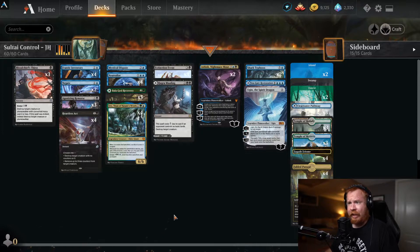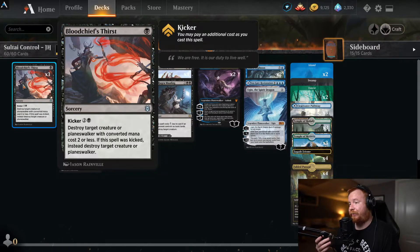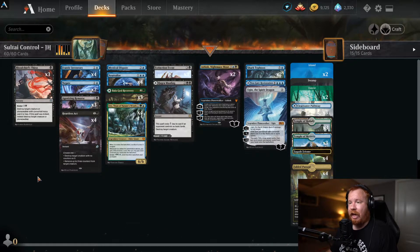Let's take a look at the deck. One-drop slot: Bloodchief's Thirst. It's a sorcery — wish it was an instant, but it is not. One black mana with a kicker cost of two and a black. It reads: destroy target creature or planeswalker with converted mana cost two or less; if the spell was kicked, instead destroy target creature or planeswalker. The versatility on these kicker cards is really nice and very useful. It can come into play at literally any point in the game. The only thing that would make it better is being an instant, but the cost and effect make it a great rate.